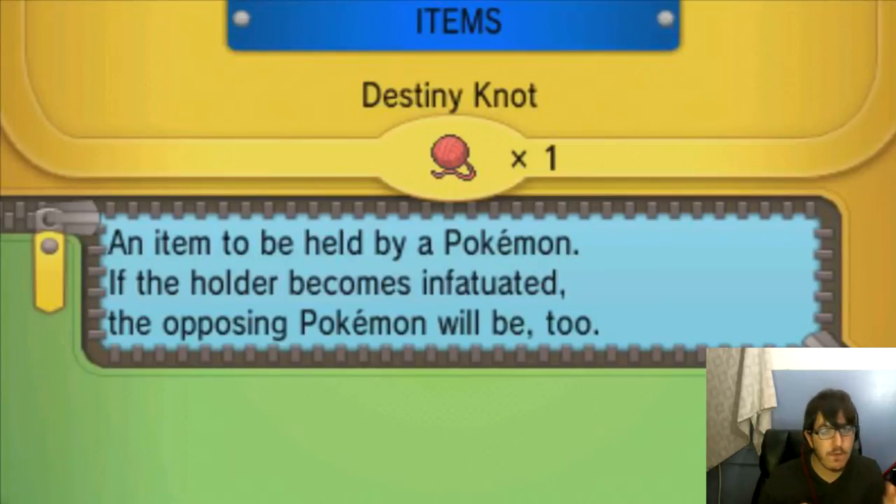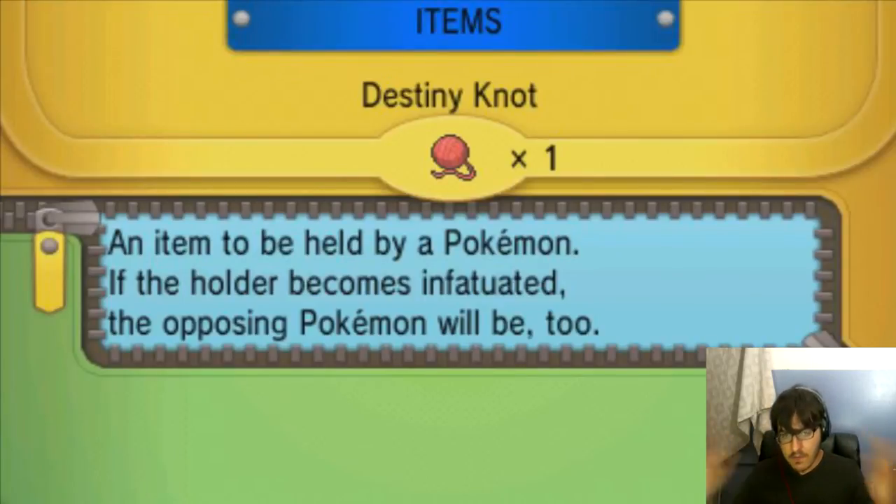So it could be 3 IVs from the mom and 2 from the dad, or 2 from the mom and 3 from the dad — any kind of random combination. Pretty much the easiest way to explain it is: it just passes 5 IVs instead of 3, which we're going to need if you want to make sure you have those good IVs on your Pokemon.